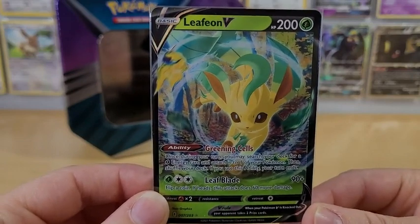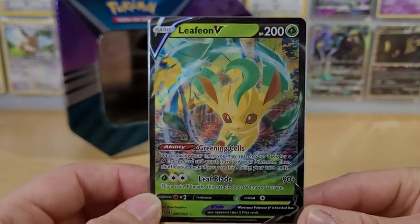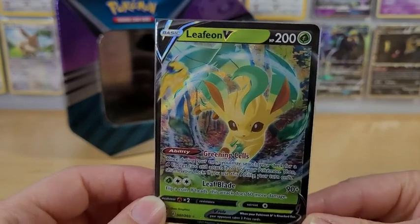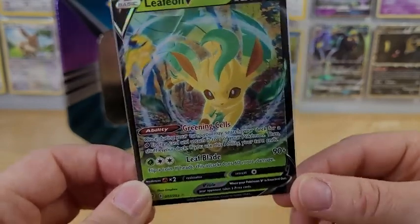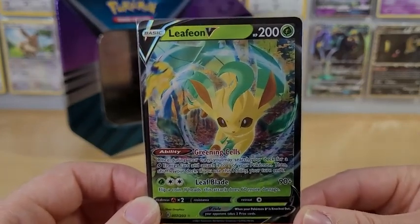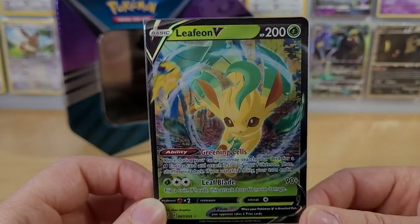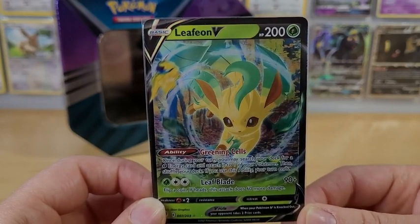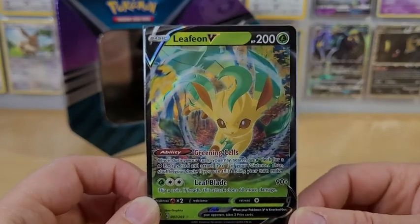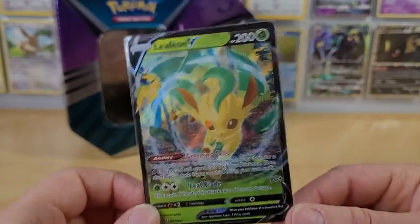Stay tuned for the Umbreon and the Sylveon tins because I will be opening those up very soon. We are hoping to get to 300 subscribers so we can open up a Japanese booster box of Eevee Heroes if I remember correctly, so I am really really excited to dig into that. There will be videos a little bit more consistently as long as I can get things edited. I really don't have lots of free time and I'm very tired, but I definitely want to get videos out at least weekly for you guys. I really hope you enjoyed this and I'll see you all in my next video. Bye bye!